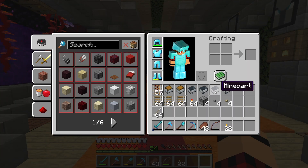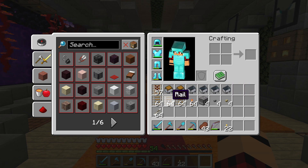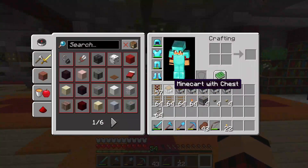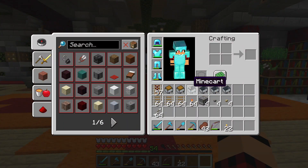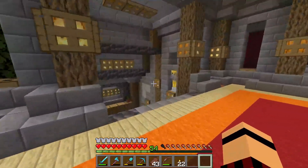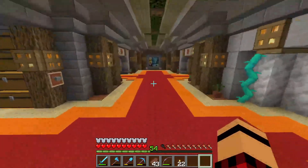I've gone and collected a heap of stuff for this mining system — it's mainly for quick and easy access. Got a heap of rails, made a heap more powered rails, got a heap of mine carts, and also mine carts with chests in case we want to lug stuff up. The catch is I just don't know where we want to put it — I could make it down here but I don't want to bump into anything we end up building.